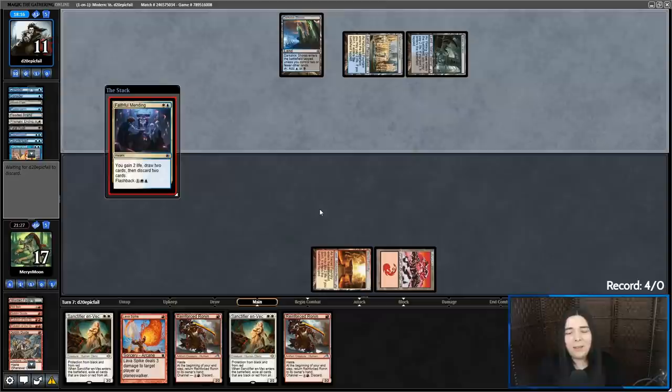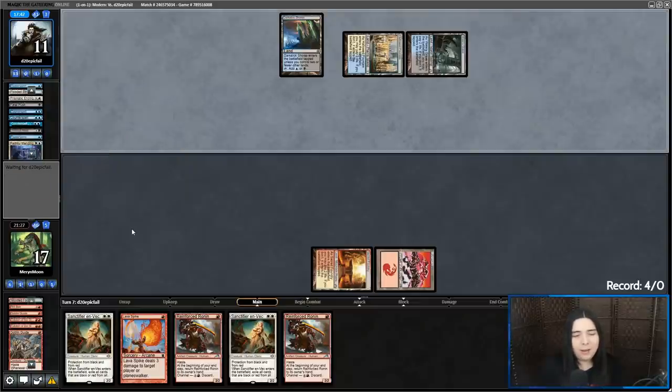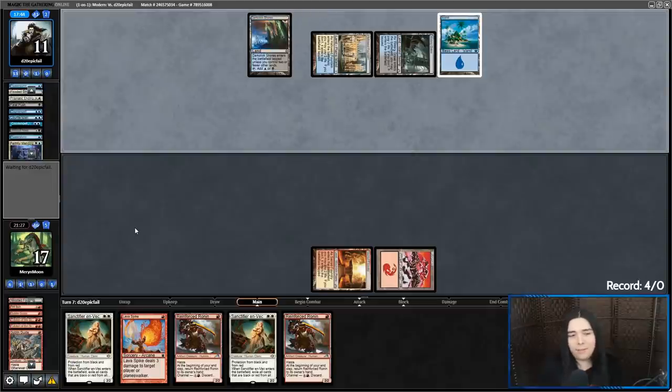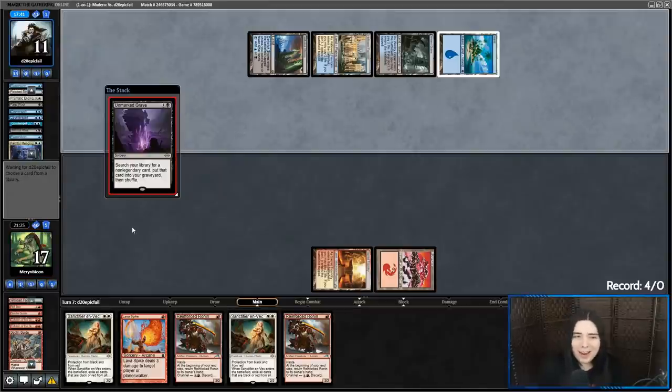There's a Faithful Mending — that's what I was fearing. Now they can gain four life and loot away their Archon. We know they have a Persist just chilling in hand. We're going to die next turn unless we get the Sanctifier en-Vec mana right now. We're 14 cards deep into our deck and haven't found a second or third land. We're a 20-land deck — there are 18 lands left in a 46-card library. It's more than a one-in-three chance.